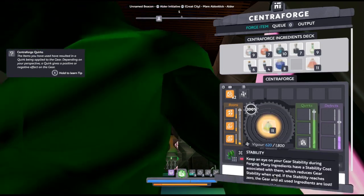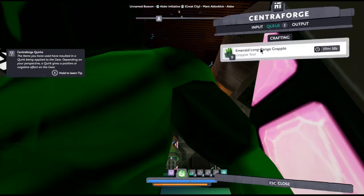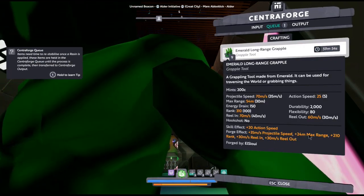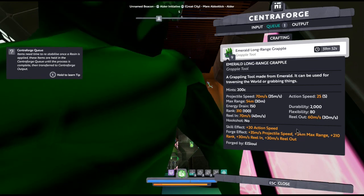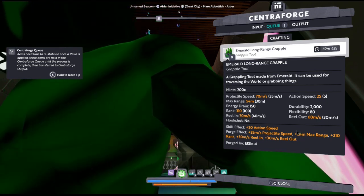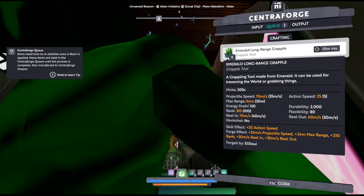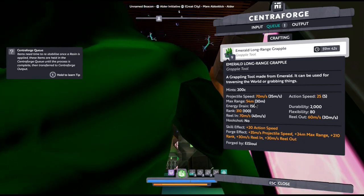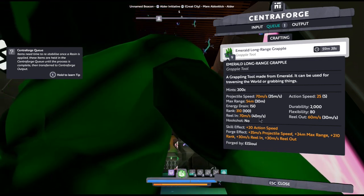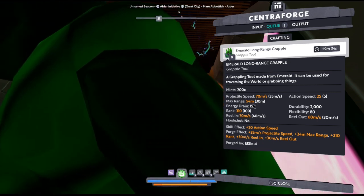We can put the setting resin. And then, we have 24 max range difference - 54 total. And on that, if you have the guild buff, the grapple and run gives you 84 meters.